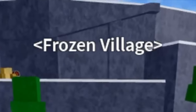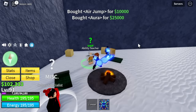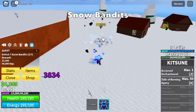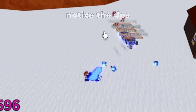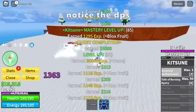Next up: Frozen Village. Here you can find the ability feature — you need 135,000 to buy the air jump, the aura, and the flash step. Next up: snow bandits. Same strategy as desert bandits and desert officers — left clicks and use your skills. Notice the DPS again; this one's really cool.